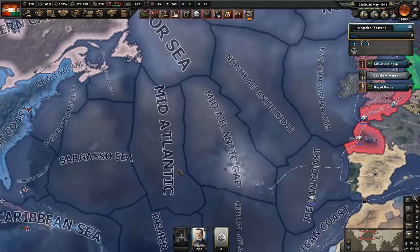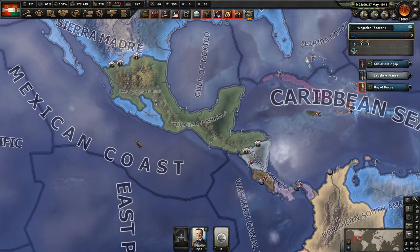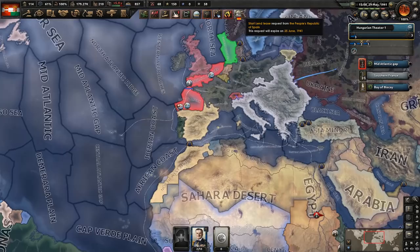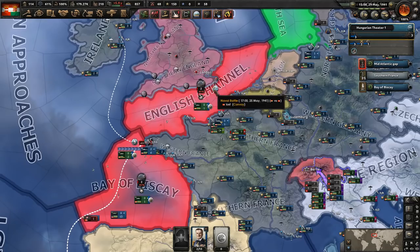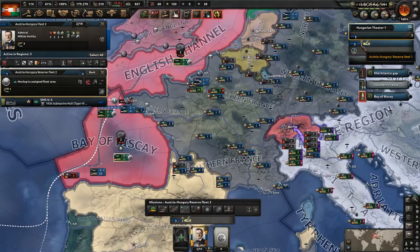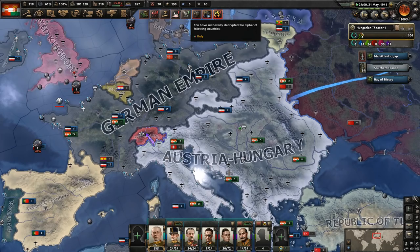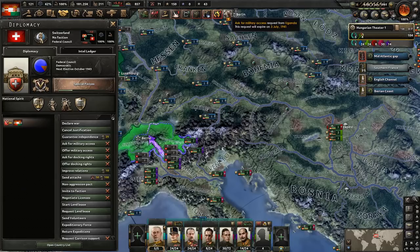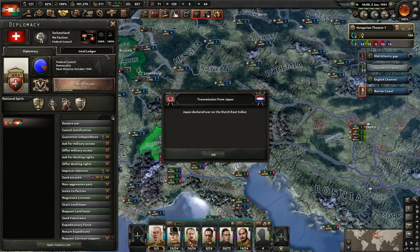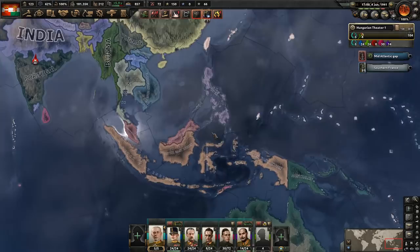Mexico continues to push further south, and they've actually pushed back north — surprisingly, they're having success. I don't know what the Americans are doing. Spain wants to give us a lend-lease — we'll accept that. We're sinking more American convoys. Should be starting to see more American convoys getting sunk as our submarines come in. I think the British are who we're working on for the cipher and we'll get that within the year. They canceled the lend-lease already. We get the claim on the 15th of September — a couple more months.